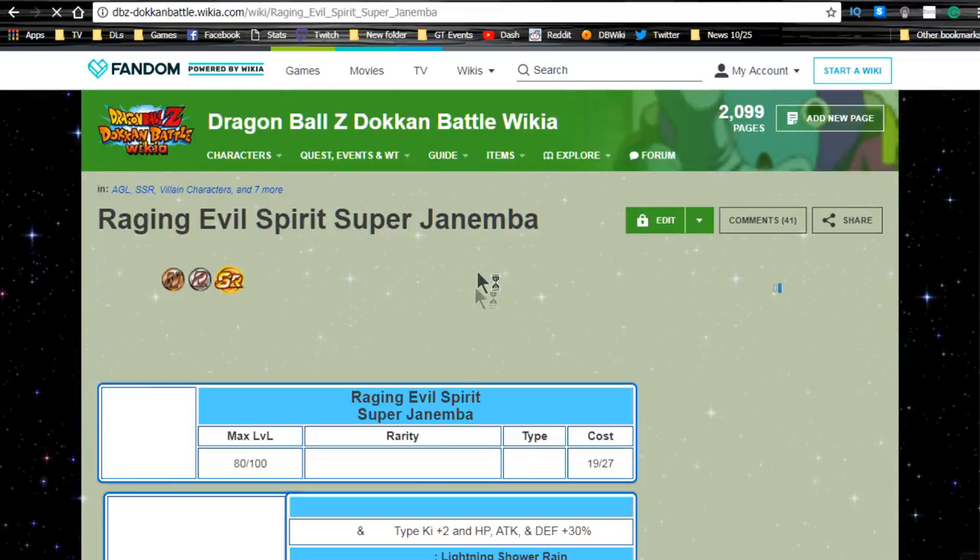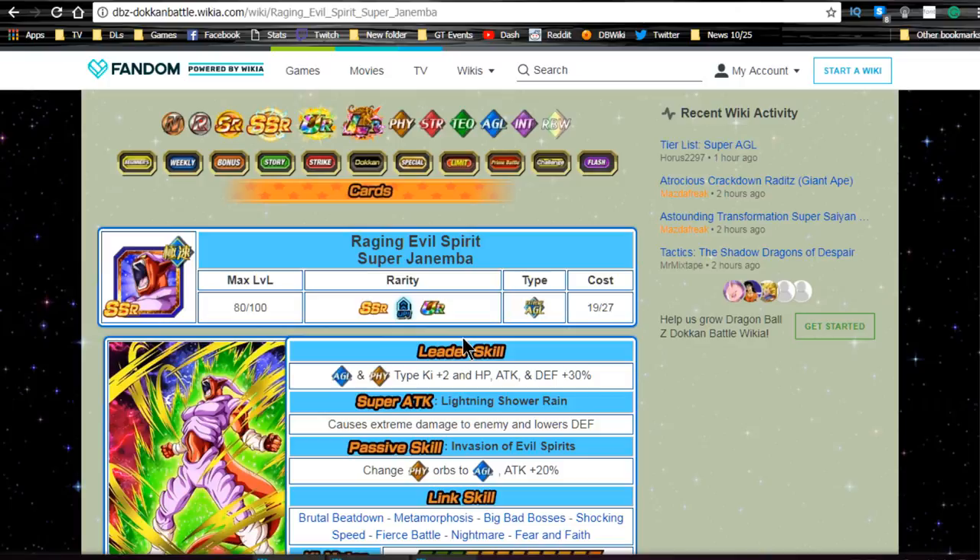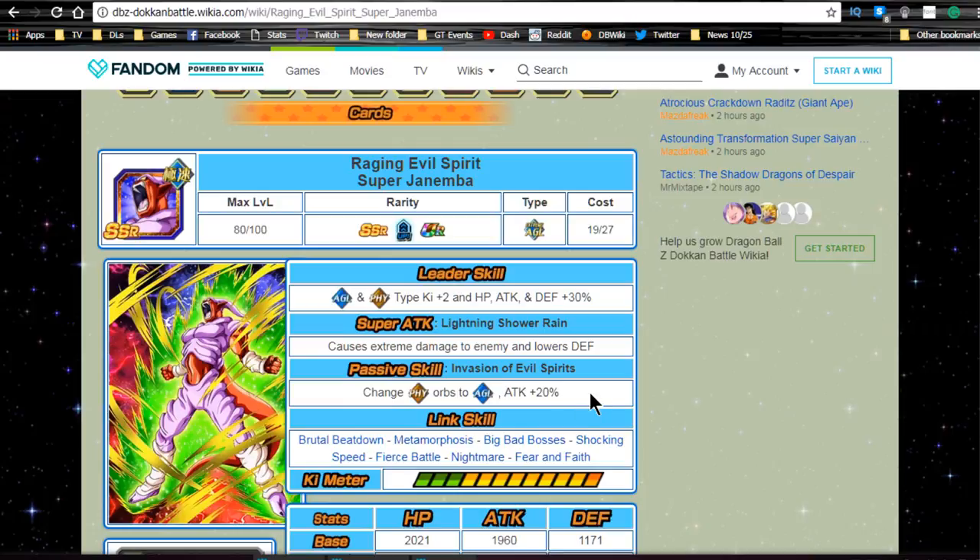He Dokkan awakens with 21 Janemba metals into 'Raging Evil Spirit' Super Janemba. This Super Janemba feeds into both the Strength and Intelligence ones, which is why it's kind of split. He's not a great unit, but he can play a good role on a mono villain Agility team due to his Ki orb manipulation — especially if you have Majin Vegeta or the LR Androids. Keep LR Androids on one rotation, Majin Vegeta on another, and use this guy as a floater for Ki orb manipulation. His Dokkan awakened variant also has really good link skills, and he feeds into Super Janemba when you Z-awaken him to Ultra Rare at 100% chance.